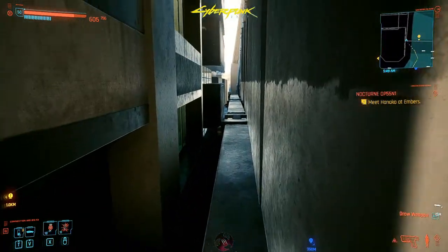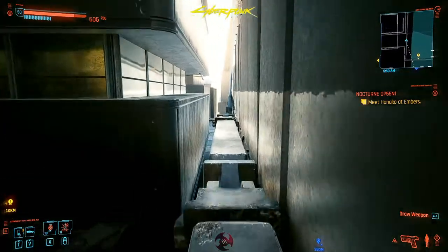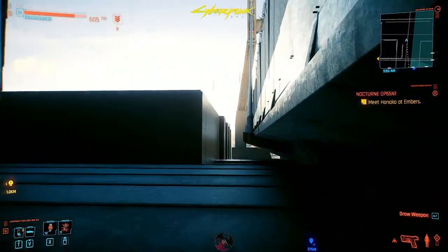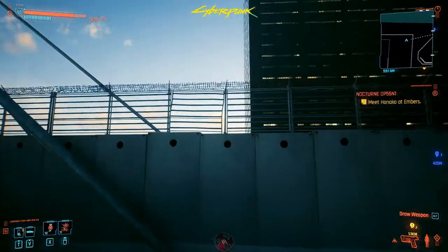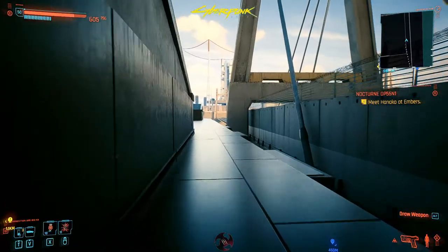Basically you want to get up here, and you can just walk down the side of this thing here. You don't really want to fall off — it's not healthy for you. Then you can go over here and get on this thing. Now come down here.